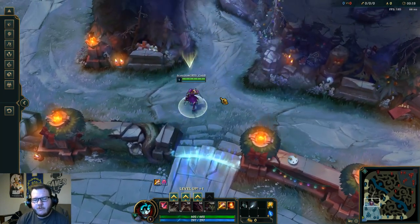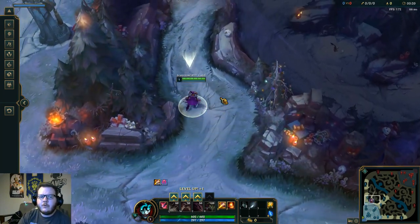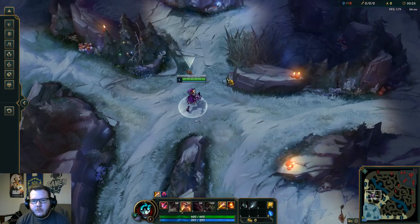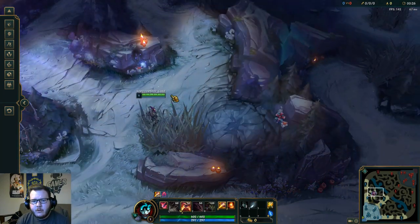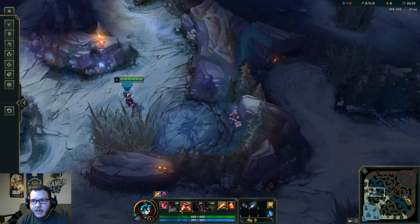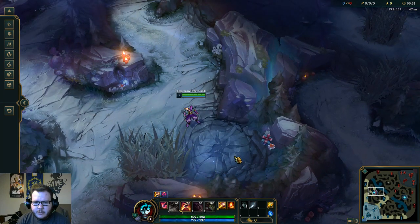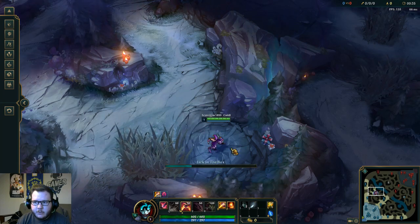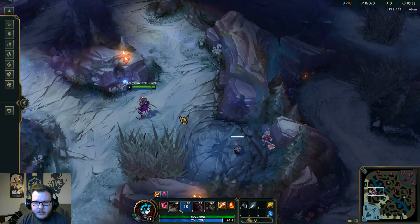I'm going to go over first a secret to do your blue buff if you are either on this side or the other side of the map. What you're going to want to do is place your box at around 35 seconds in the back of the blue buff, then walk up and wait, and then place another box.